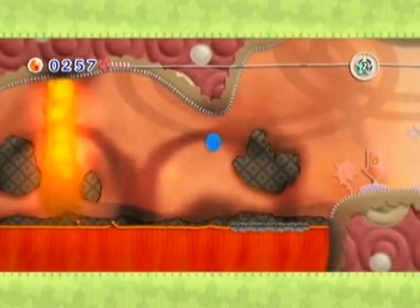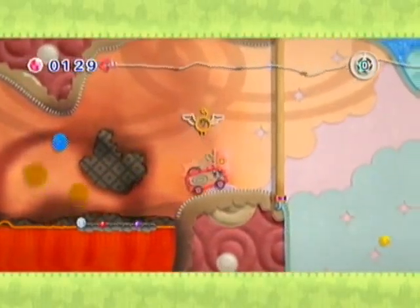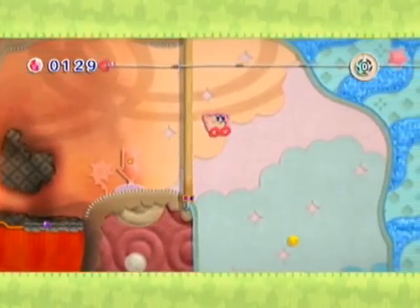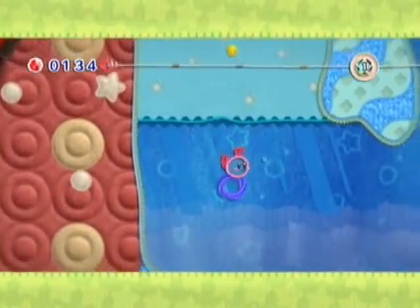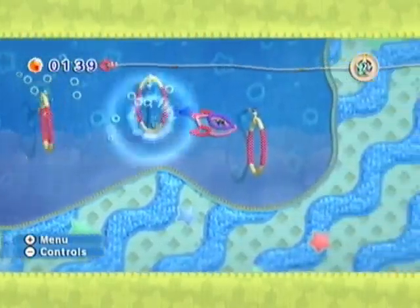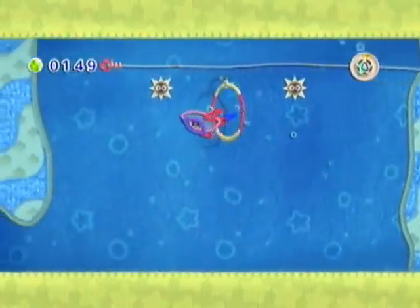Damn it. Oh god. You're supposed to spray lava and it makes — oh my god, I'm so stupid. If I've learned anything from Minecraft... oh, it's the dolphin now. Yay! Alright.